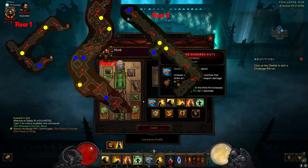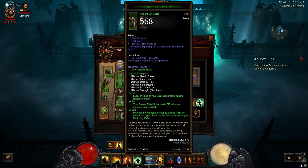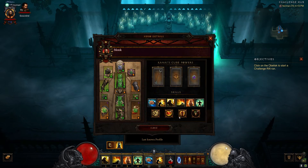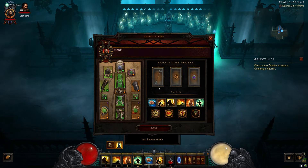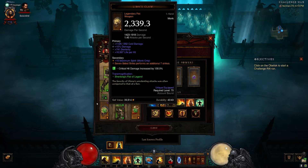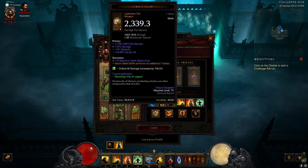Taking a quick look at the gear, it looks like we have the Olana's Scent, which increases Exploding Palm damage. I do like the Exploding Palm builds that are out there. We also have a few pieces of gear that increase Seven-Sided Strike and Exploding Palm.